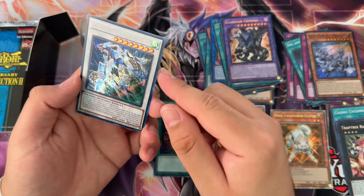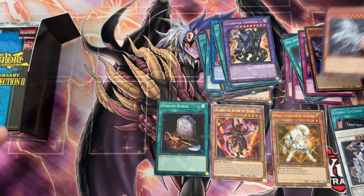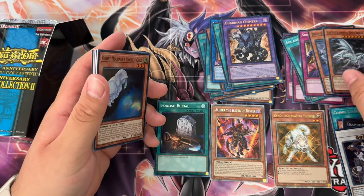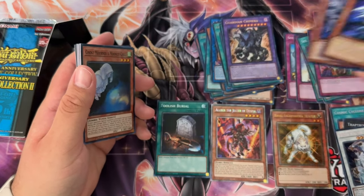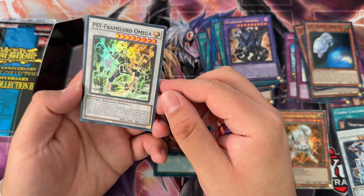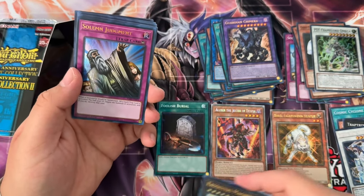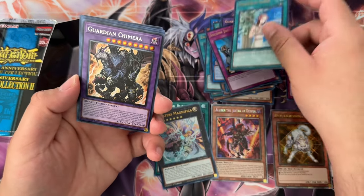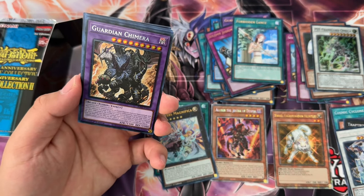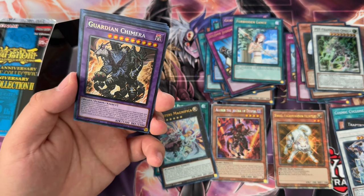Crystal Wing Synchro Dragon secret — hell yeah! And then Blue-Eyes Alternative, super. The two Blue-Eyes cards I actually don't mind being in the set are those two. Ghost Mourner and Moonlit Chill, boys. Cyframe Lord Omega super. Exo-Sister Magnifica ultra. Solemn Judgment ultra, Forbidden Lands ultra — yo, there we go! Guardian Chimera collector rare! The boy looks cool — 3300 attack, 3300 defense, beefy. Really good card, lets you draw, lets you destroy, very versatile.